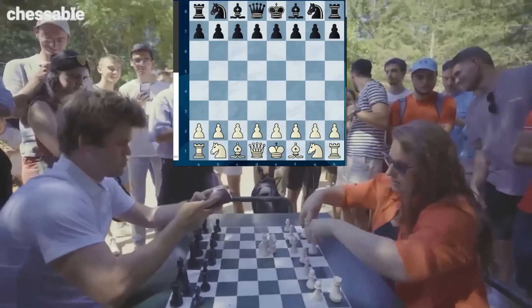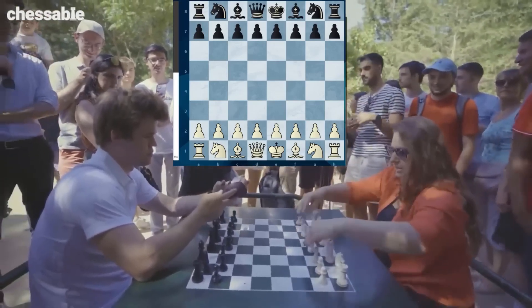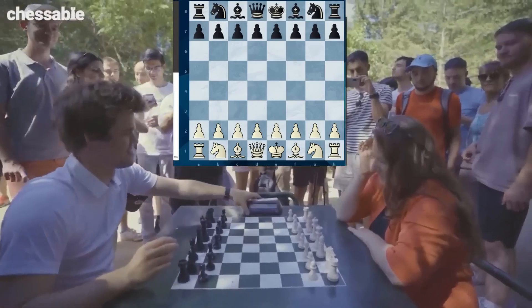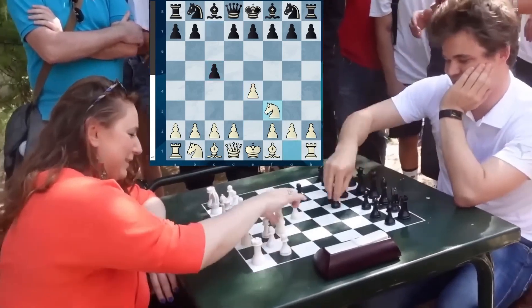Magnus plays black, Judit plays white. Magnus sets the time control to 3 minutes, which means that you can flag the opponent. E4 is played by Judit. Magnus goes for the Sicilian — C5, Knight F3, E6. The Kan variation.